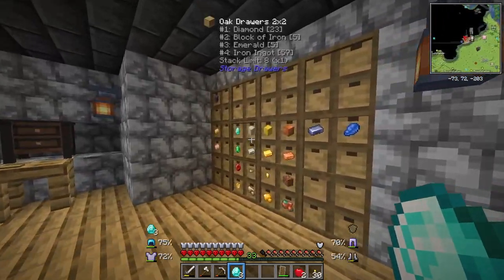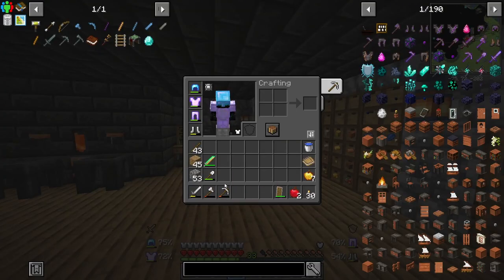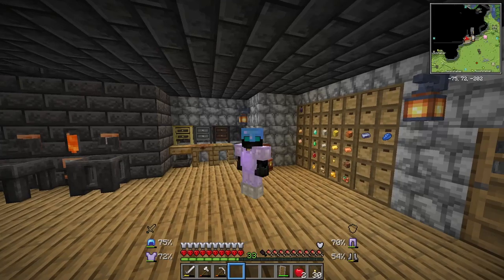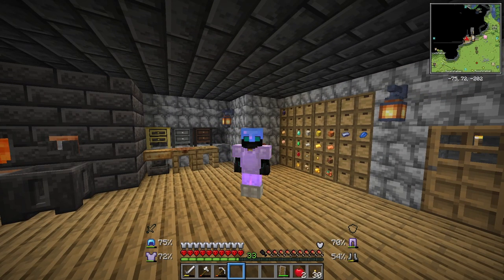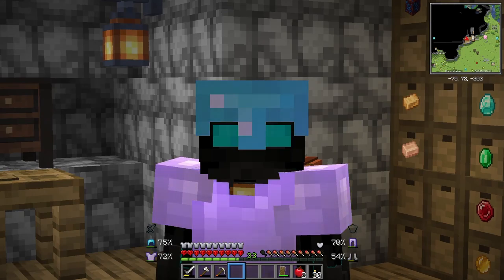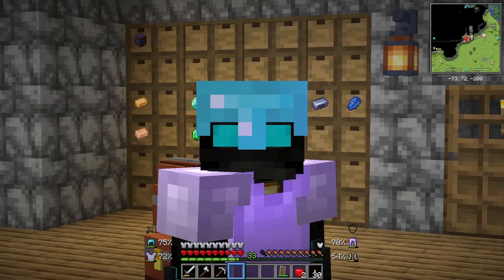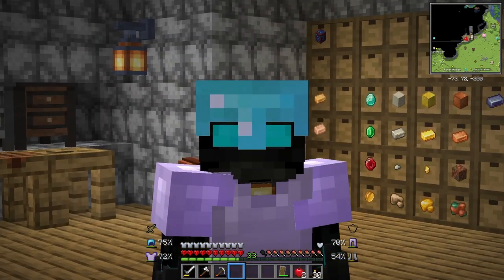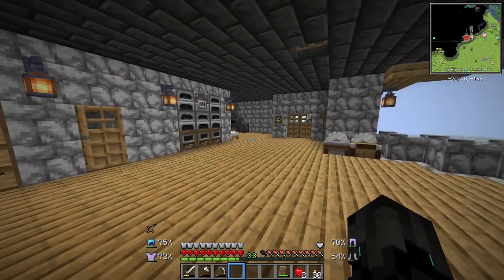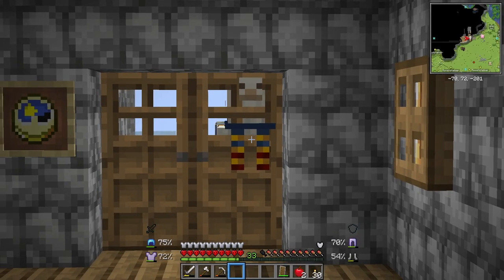Now in today's episode, I want to get upgraded. I want to upgrade all of our gear — our weapons, our tools, our armor, that sort of stuff — because in the last episode we kind of got our butts kicked in the Nether, and I really want to go back there because I know how we can actually be successful and get the blaze blood that we need. But like I said, we need better gear. So that is what we will be focusing on today, and I've done a bunch of research as you can see right here.